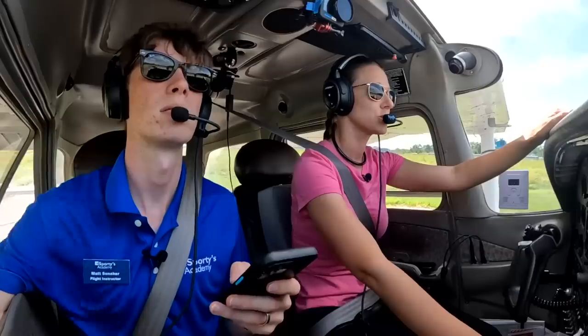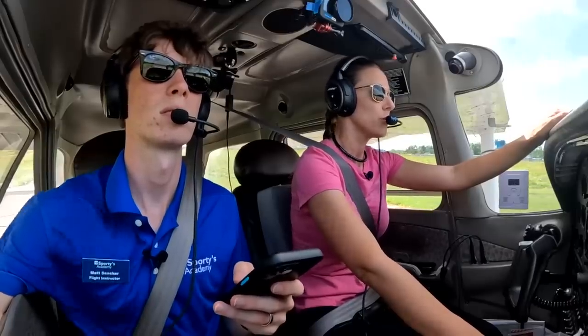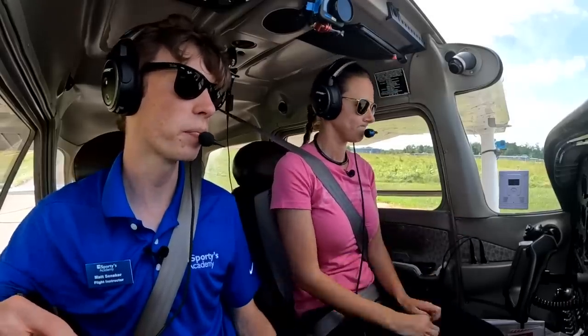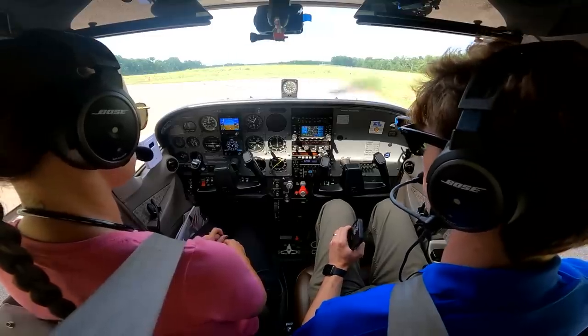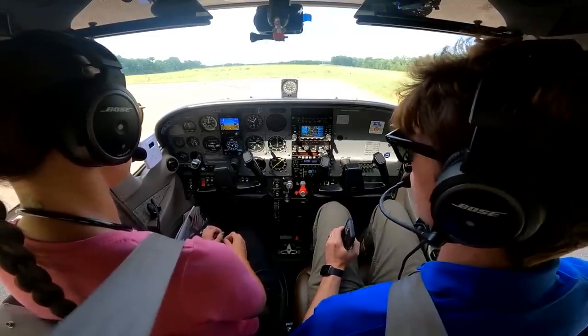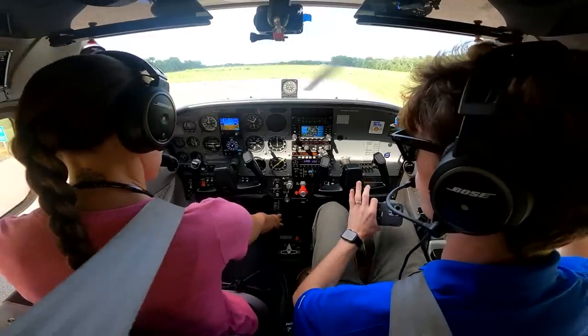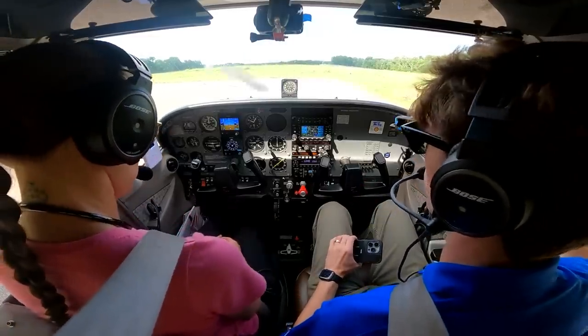Go over short field protocol: maximum takeoff. So we taxi out, obviously maximum runway. Line up on the centerline. We put in full power while holding the brakes still. We're looking at engine instruments to make sure they're in the green and we're looking at our RPM — make sure we have 2065. We release the brakes, drop the feet down, add that right rudder, a little bit of forward pressure on the yoke. Rotate at 55, climb at 60. Once I say clear obstacle, we can pitch down a little bit to start gaining speed.